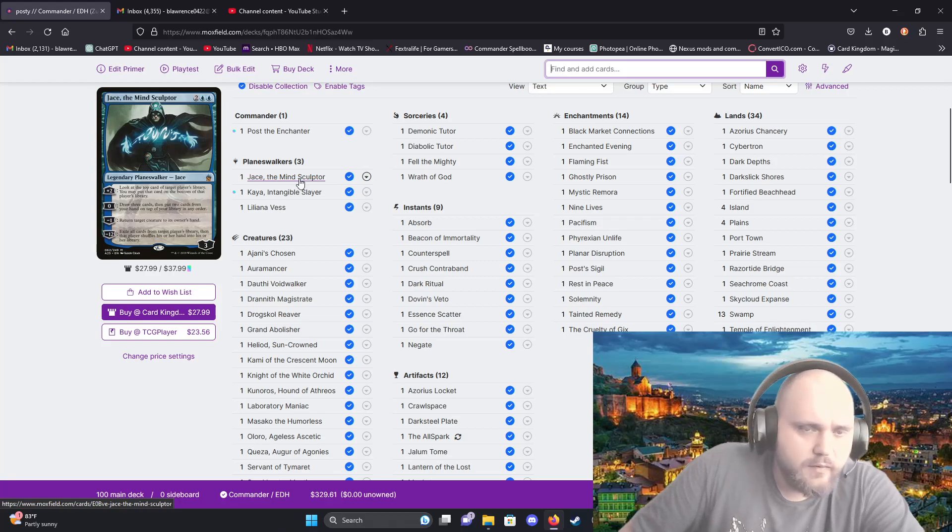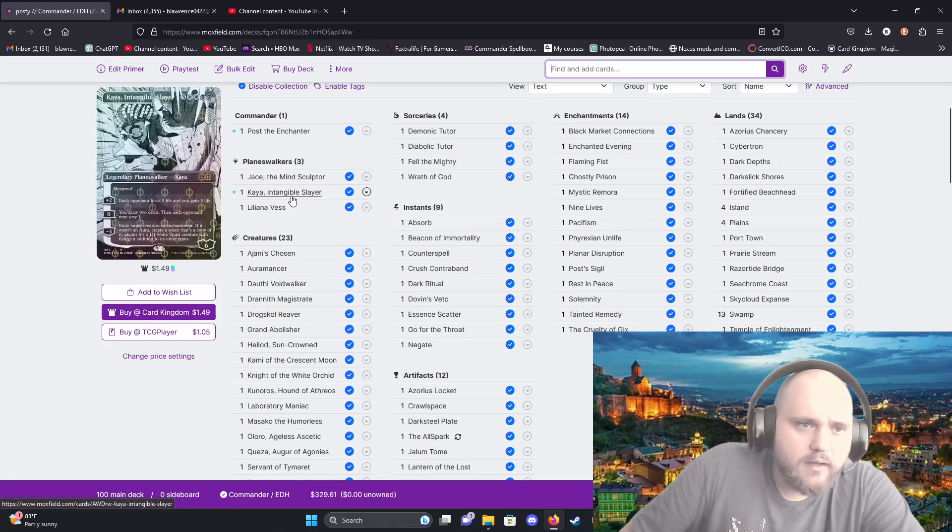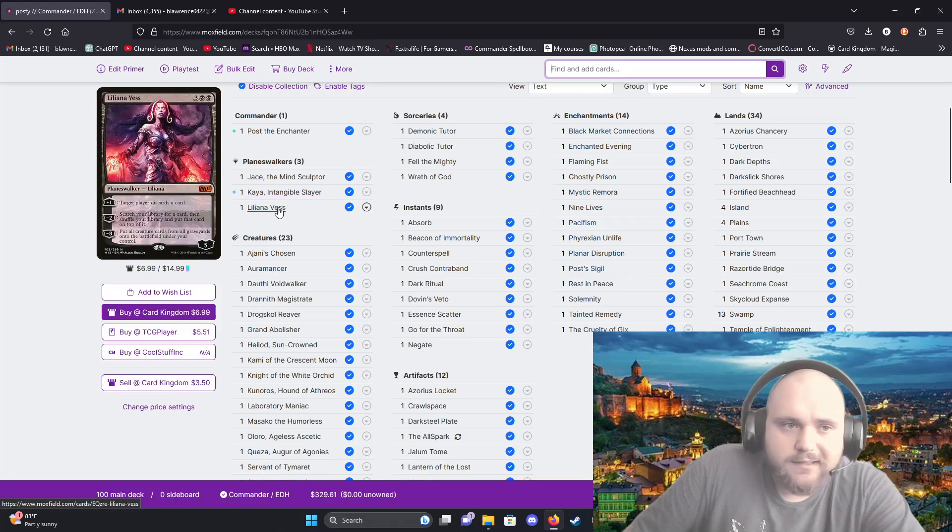I also have three planeswalkers: Jace the Mind Sculptor, very useful for control; Kayla the Intangible Slayer, which I mainly use for card draw and gaining life while making other people lose life; and Liliana of the Vess, she's useful as well.